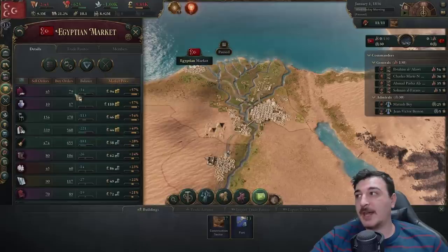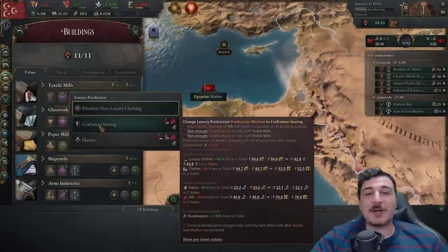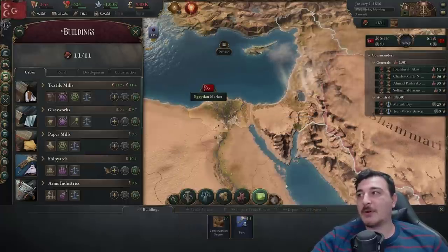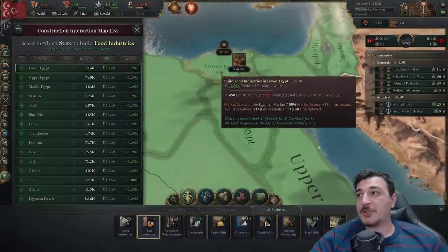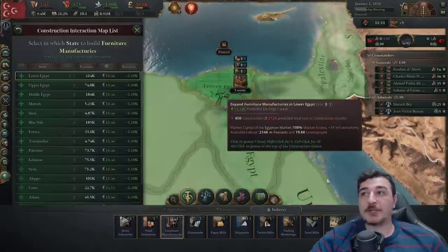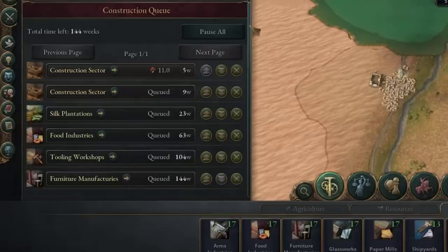This is telling me that Egyptians are living the vida loca. Not to fear — we're going to start making some luxury clothes of our own. We'll need at least one silk plantation. I'm queuing up a food industry in lower Egypt, a tooling workshop right afterwards, and a furniture manufacturing workshop. That's enough in the queue for now.